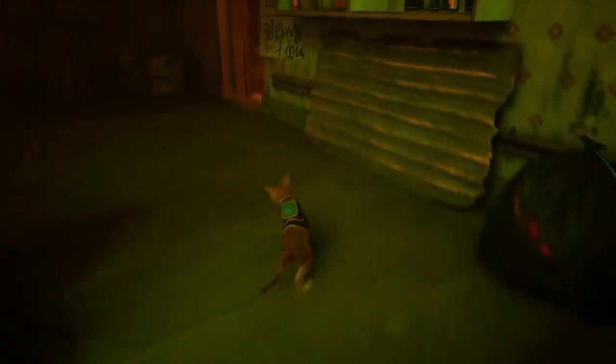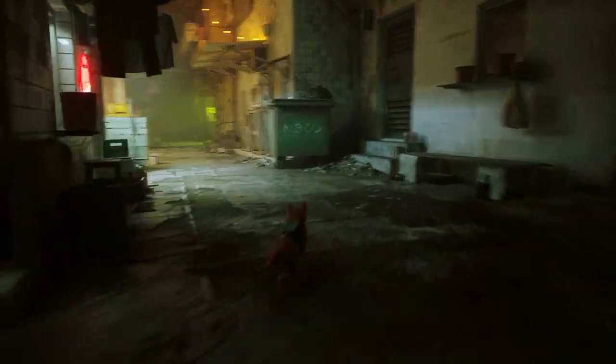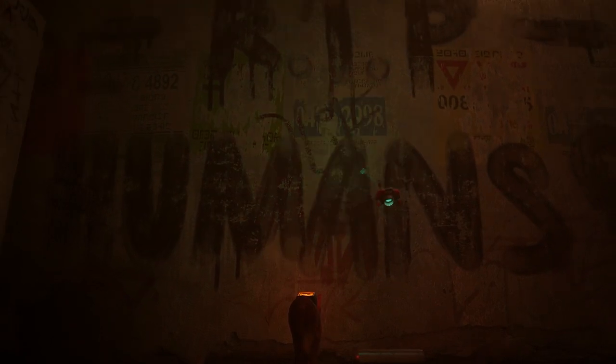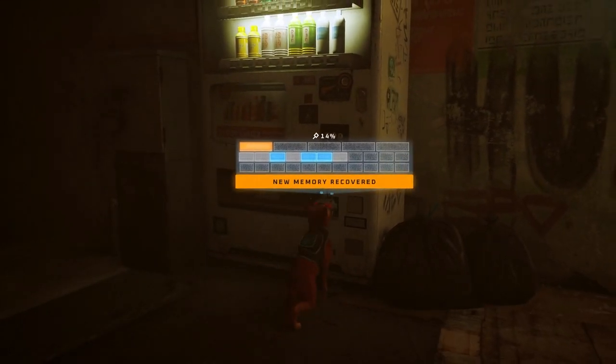Now let's head downstairs, make a right, make a left at the stairs, and then make another left here and go all the way down and grab this memory and then grab this energy drink.